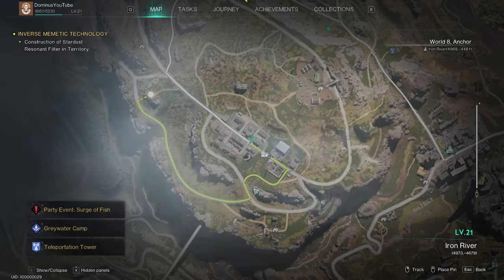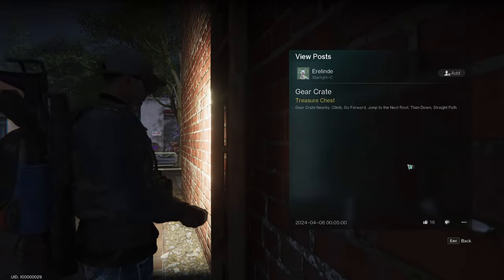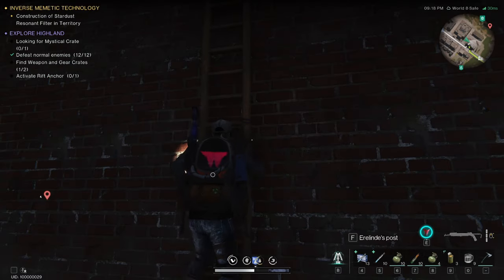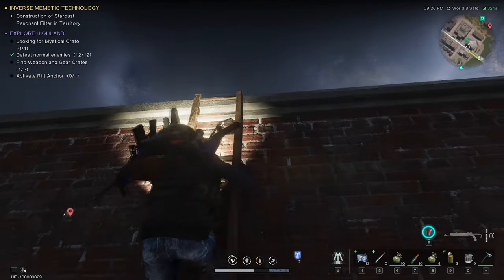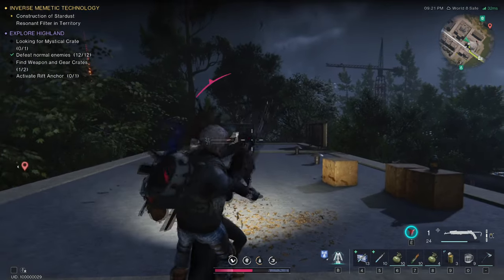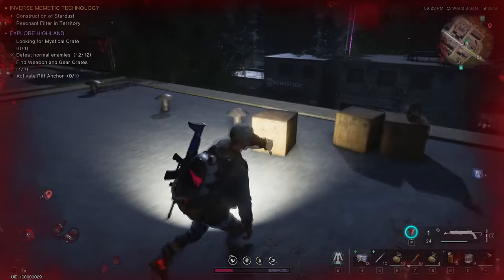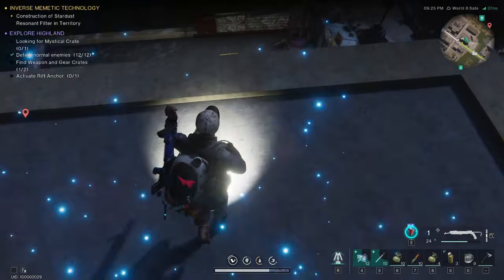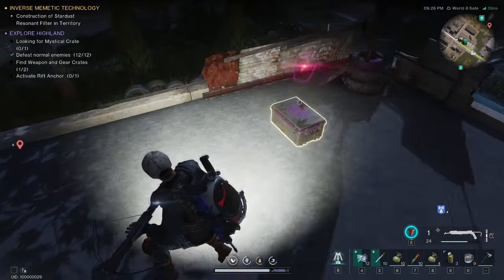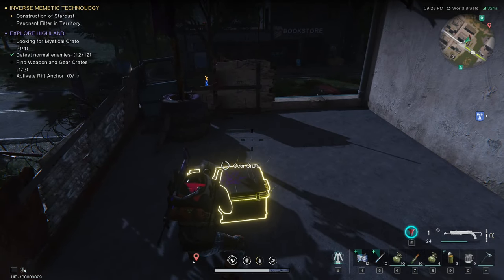For the gear crate, you want to come to the west side of this building. There is a ladder that goes up to the roof. We need to jump across and down here on the balcony. Here is the gear crate.